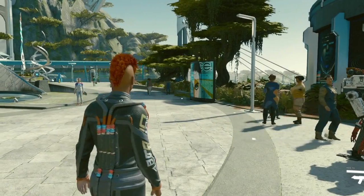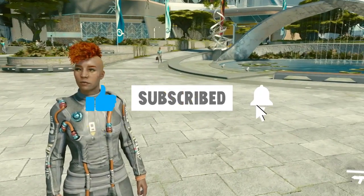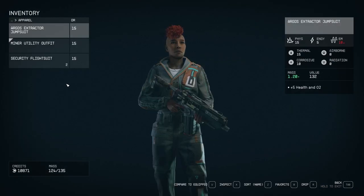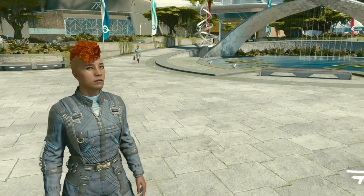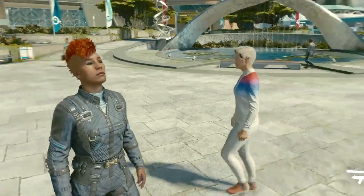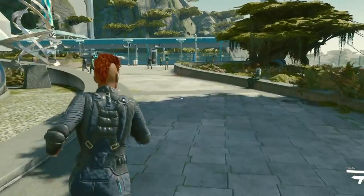Now, breathe that fresh unbottled air. Press I again for Inventory, this time change your outfit. Now you can run around the settlements in style.